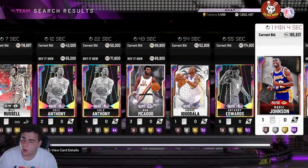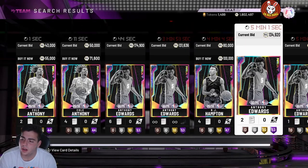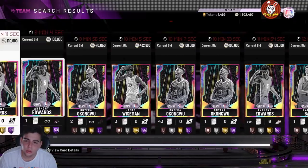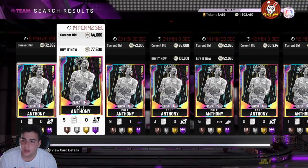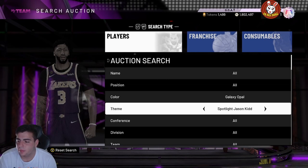Let's go over one snipe I did get this week — LaMello Ball. I sniped him for 100,000 MT. One of the best filters in the game: Galaxy Opal Next. You have a chance of sniping Edwards, Wiseman, and LaMello Ball. To do this, you need to buy Cole Anthony, Oneka, and RJ Hampton for around 200,000 MT combined. Then go to 'Next' enabled.